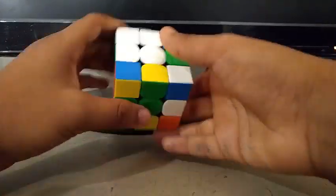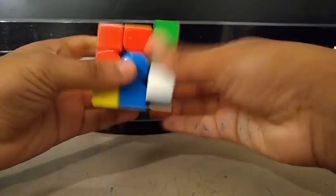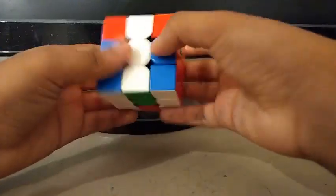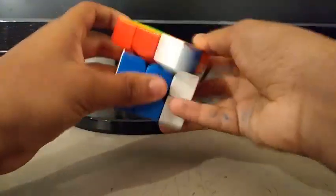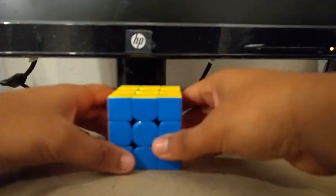Inspection. X-cross. Second pair. Third and fourth pair. OLL. T-perm. AUF. So that was 46 moves.